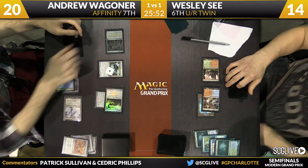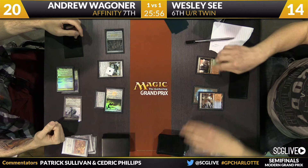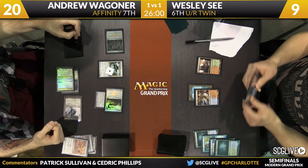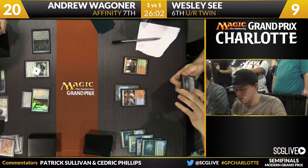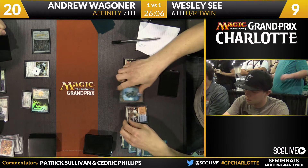Here comes Signal Pest — there are some artifacts on the battlefield. Pass the turn back. How good does Wesley see his hand? That's the question. He's picked up a copy of Lightning Bolt. I see at least one Deceiver Exarch over there. He's got some fight left in him, that's for sure, though he is at nine.